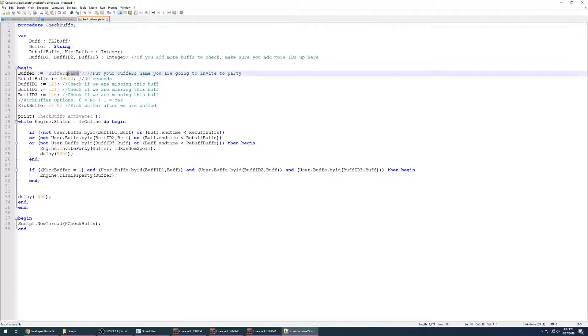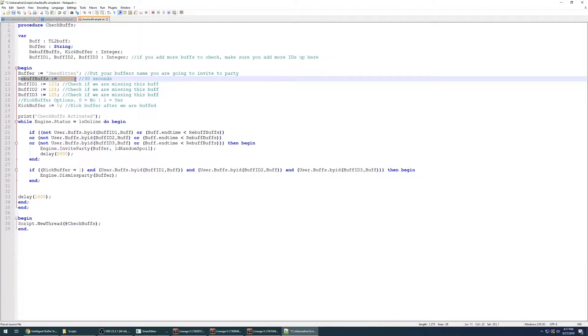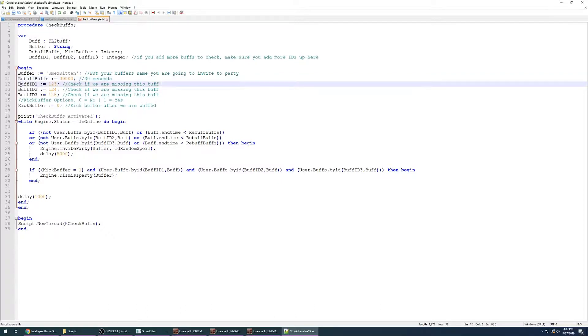We're gonna specify the buffer's name here — this is where it gets the information for the invite. When your buffs on the party leader's timer remaining are at 30 seconds, and since the other script is set at 60 seconds, once it invites the buffer you'll see that we're under 60 seconds and it'll begin buffing right away. Now we need to find the buff IDs that we mainly care about the most. If we're missing any of these it'll re-invite the buffer.